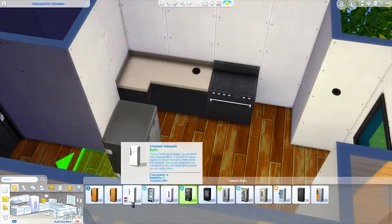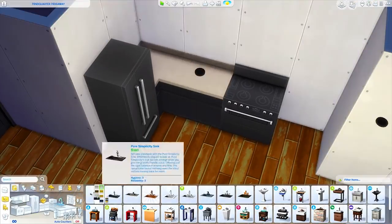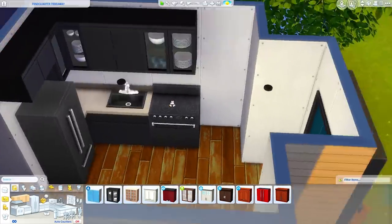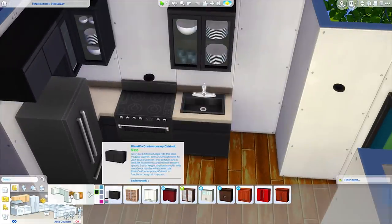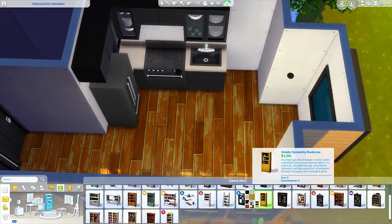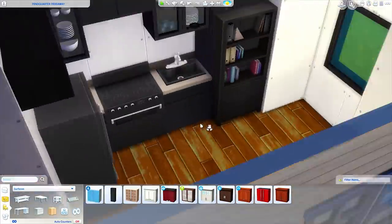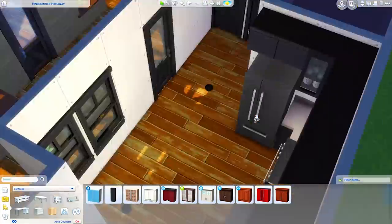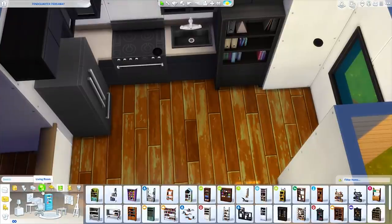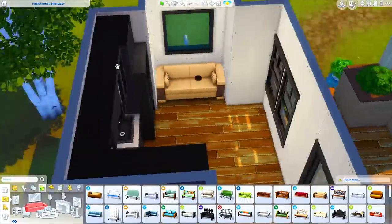I also want to say thank you — one of you guys commented that your sims can prepare food on a corner cabinet, which I feel like I either never knew or got confused about, because I never do that in my tiny homes and it wastes space. I did play test it, made sure it worked, and it did save some space in here. So thank you to whoever mentioned that — I really appreciate tips and tricks like that. So we have our full kitchen, it's functional, and I really enjoy how it came out.